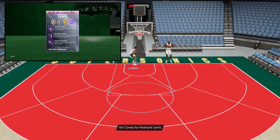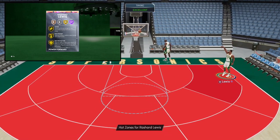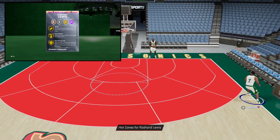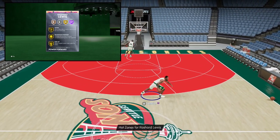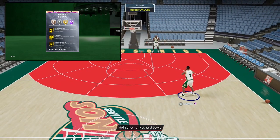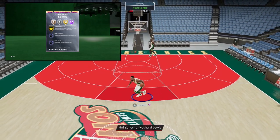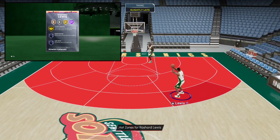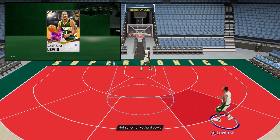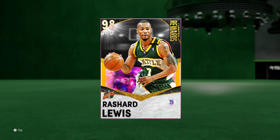I really like the green machine and hot zone hunter as well. He's got gold badges including pickpocket, dimer, rebound chaser, giant slayer, needle threader, and space creator — a lot of essential badges. The only badge I didn't see was the blinders badge, which you obviously want on next gen. But will this card make your team? That's what we're here to find out. Let's hop into a game and see what Rashard Lewis can do.